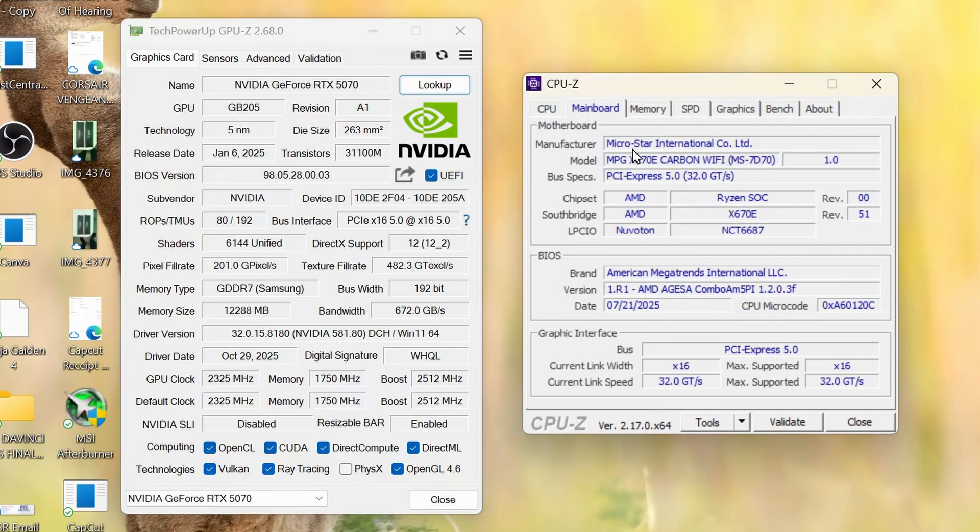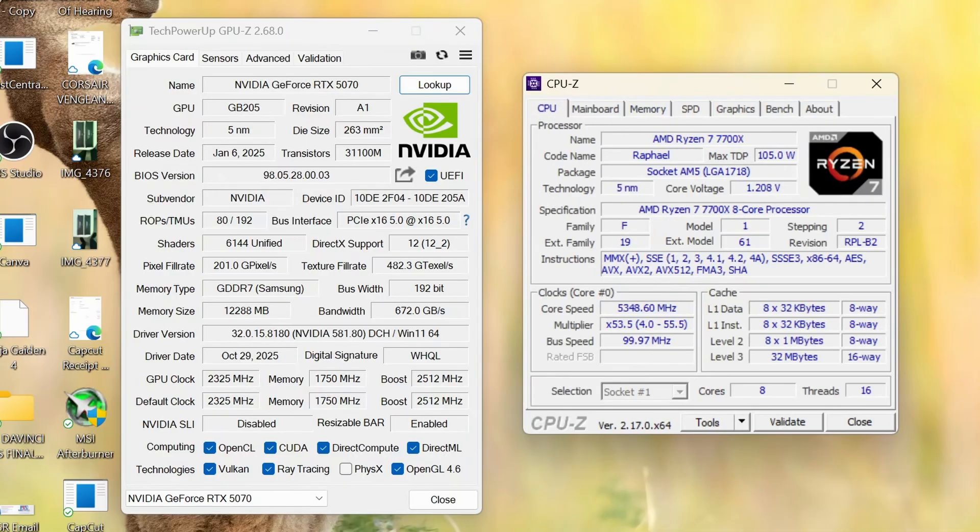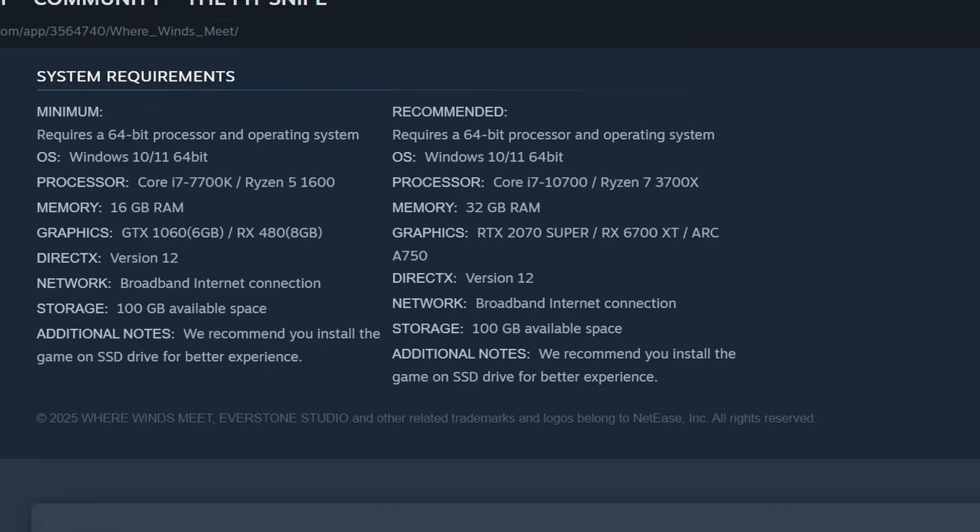I'm on the latest Windows update of 25H2 and on the latest NVIDIA driver. I do have an undervolt using the Curve Optimizer on the CPU with a negative offset of 20, and I set a temperature limit of 80 degrees Celsius with a 105 watt TDP. We're going to be playing this on a 32 inch Acer curved 144Hz monitor.